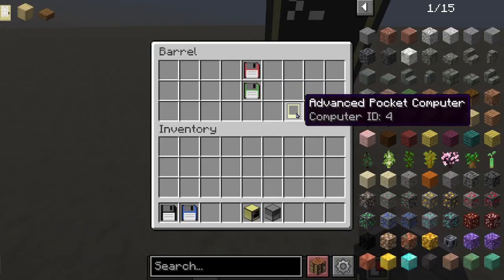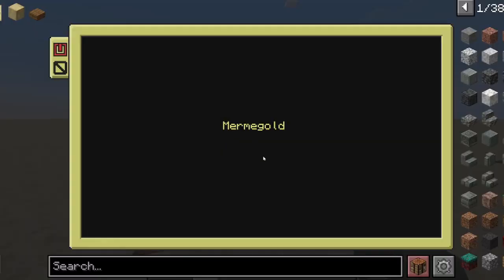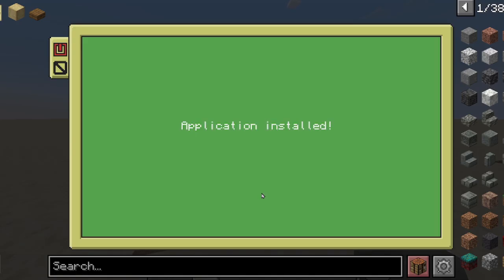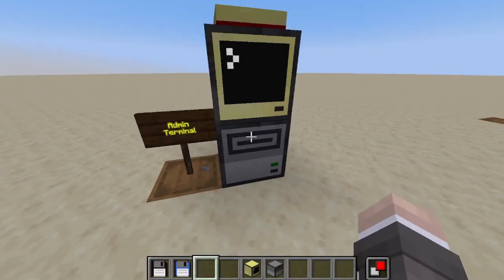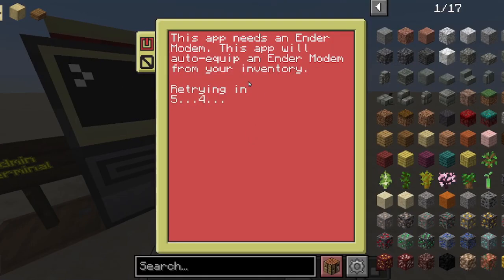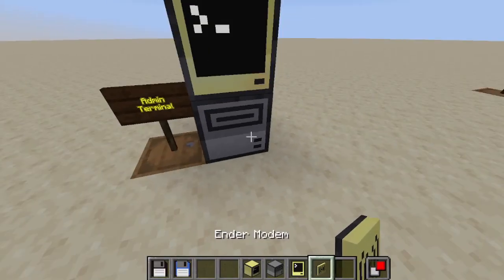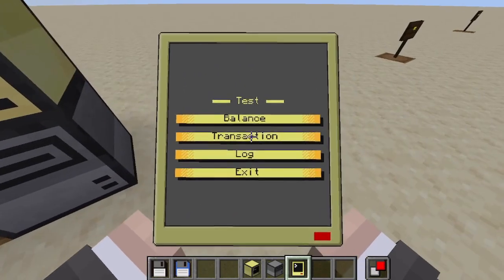Let's say I want to install a phone, but the phone doesn't have a modem yet. So I install the application and link it to an account. But when I try to use the phone, it says that it doesn't have a modem and it's going to try equipping a modem from my inventory. The phone needs an ender modem to be able to work at any distance. I'm going to put the ender modem in my inventory and it will automatically be assigned to the phone.